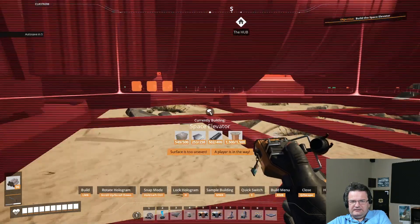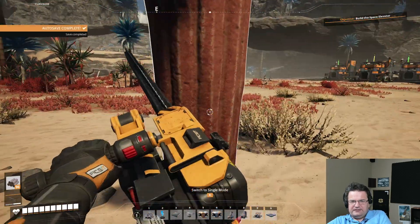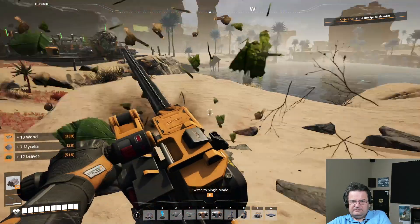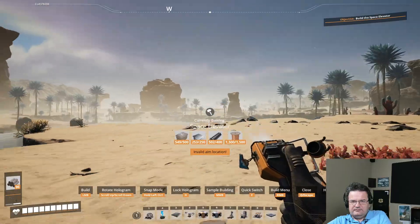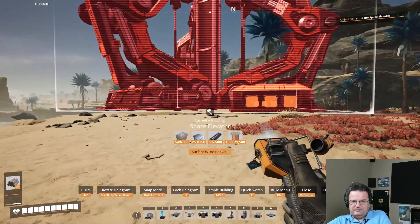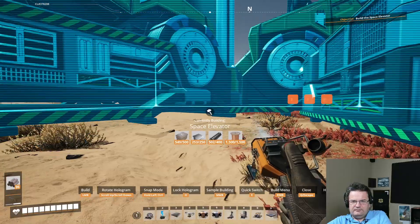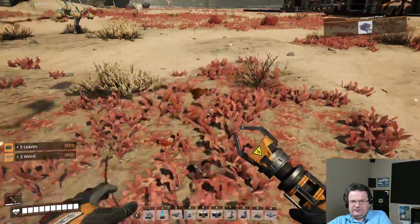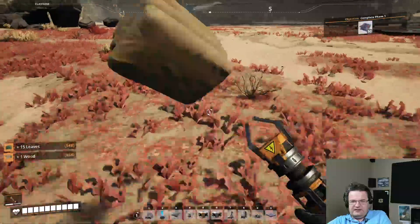Okay, let's see what we can do. We got a few more trees to chop down here. Space elevator achievement unlocked! Woohoo! Now we've got a lot of wood, so let's go refill our plants and make sure we can keep this going.